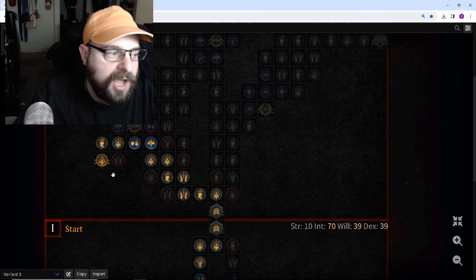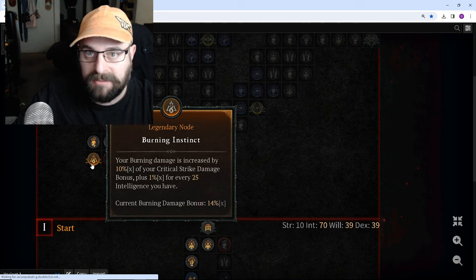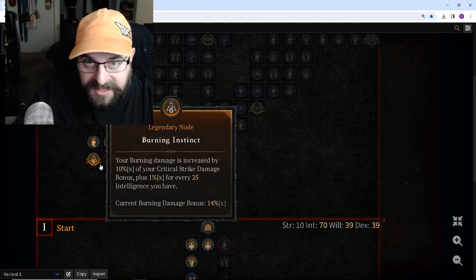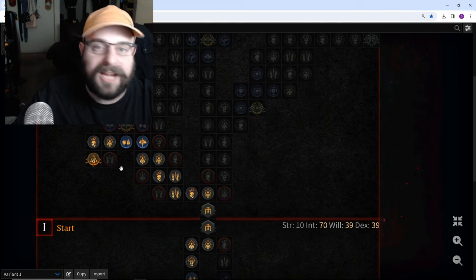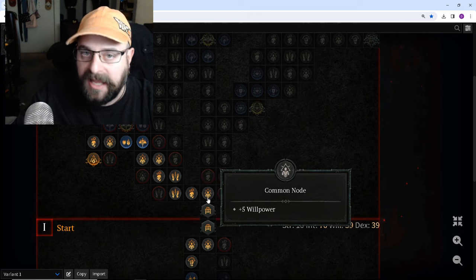You're probably rocking maybe 500 intelligence early game, maybe a little bit less. So this is only going to give you about 10% multiplicative, but 10% multiplicative is 10% multiplicative. And it would take you way more points to get that out of a glyph early game.